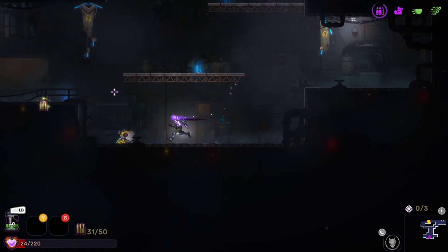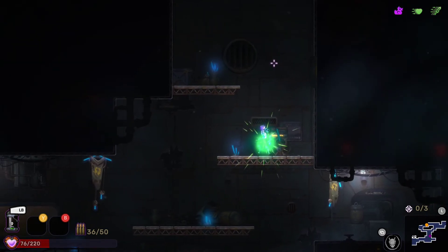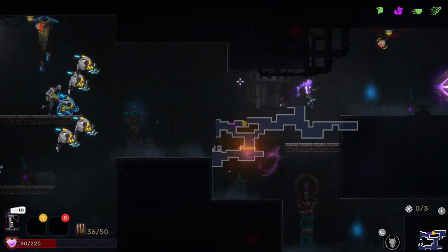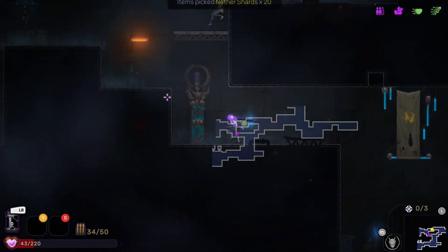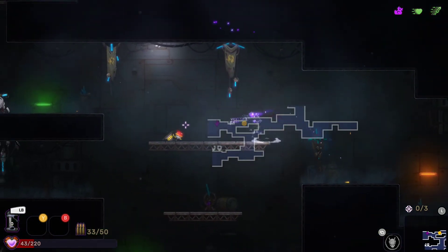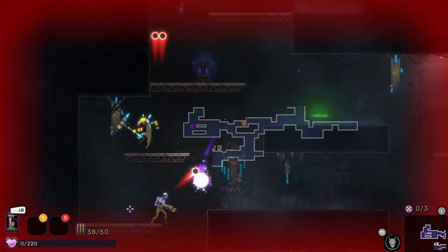Falling through the floor a little bit is a little weird when you press down — it's a little finicky. Not a big deal. There are lasers — we're not going that way until we get some more health back. Going to fill up on the green energy and head this way. They didn't tell you that you can crouch, but you can. Looks like that's the end of the run there.